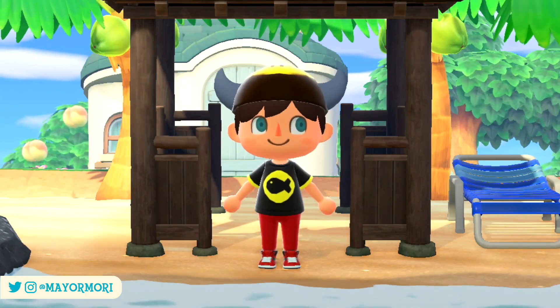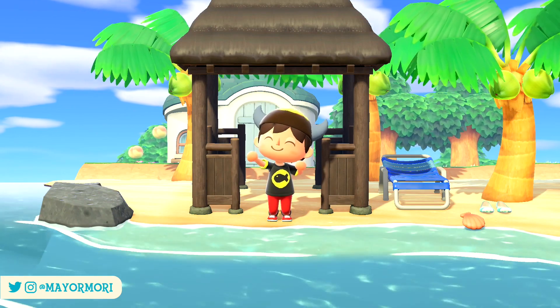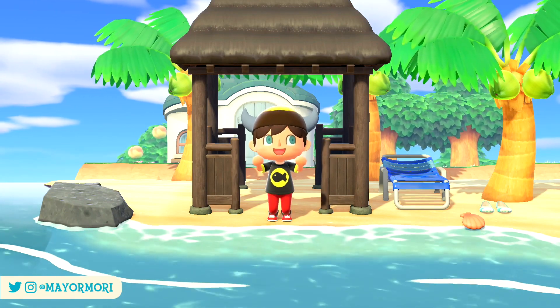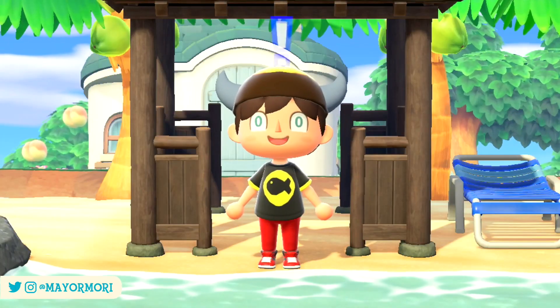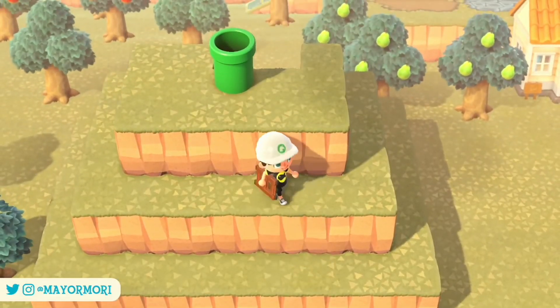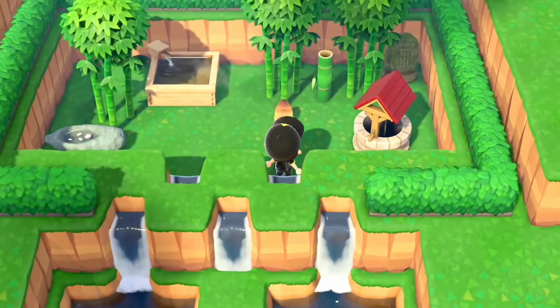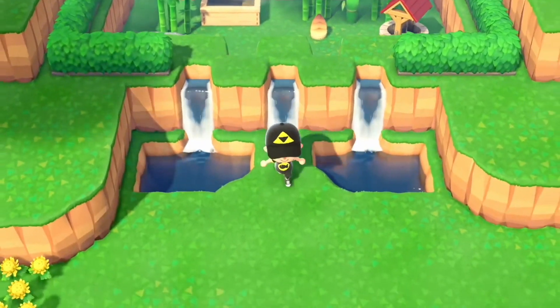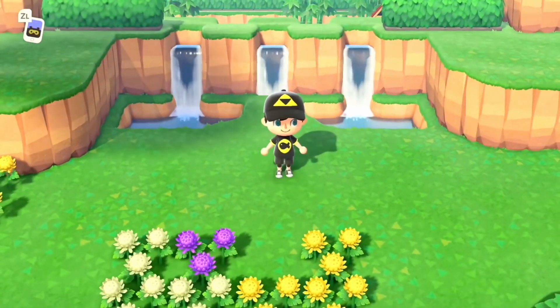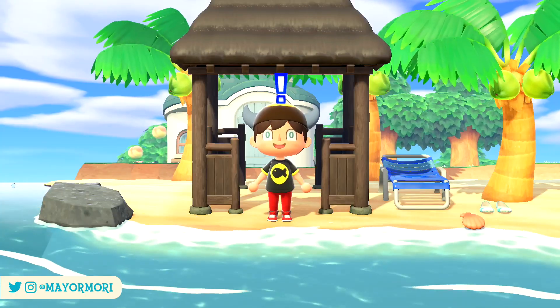Welcome back to a brand new video. Jumping straight into things, there have been many glitches in Animal Crossing New Horizons since launch — most famously the fourth tier exploit that allows you to jump out of bounds onto the highest level and decorate it. There's even been the secret waterfall glitch that allowed players to make secret entrances behind waterfalls and jump through them.